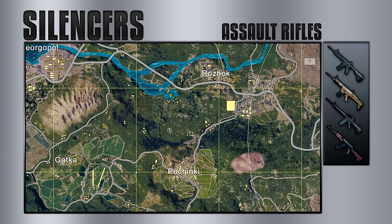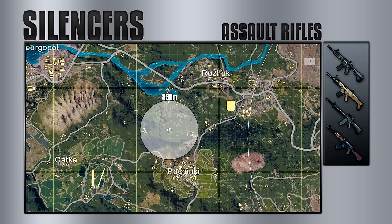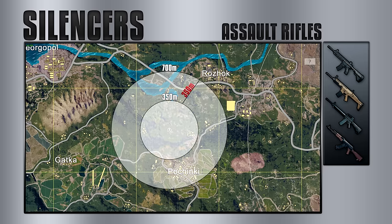Moving over to the assault rifles. Without the shot being suppressed, it can be heard from a distance of 700 meters — the same as the silenced sniper rifle. The suppressed shot does have a lower tone, making it harder to hear. Slap a silencer on it and its sound range is now 350 meters. Still a pretty long distance. Personally, I've busted many silencer users late game who think they cannot be heard. This is where I switch to a compensator, if I have one on me.